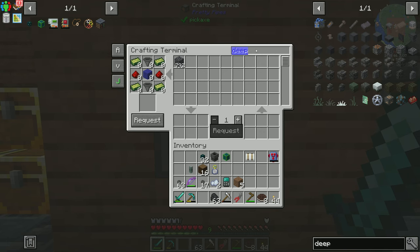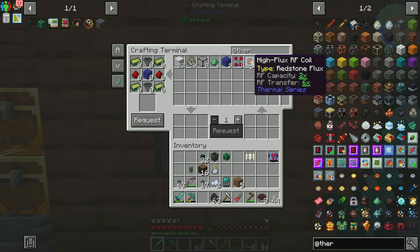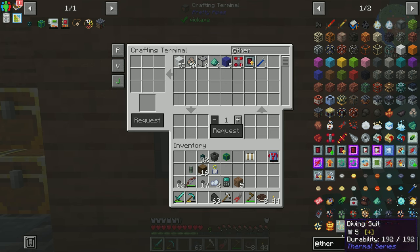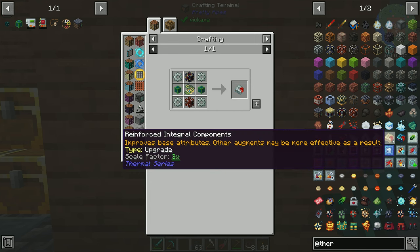Ultimately, what we would probably need is to get augments put into this machine to make it so this can keep up with the charcoal production. Let's go see inside — let's look at Thermal, do we have any augments? This is for machines or the Thermal battery. If we wanted to make these augments, we have to get into pneumatic craft — the only way to get them is to get lucky in a quest.